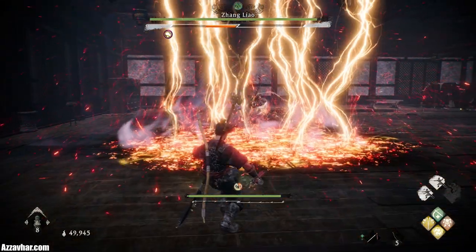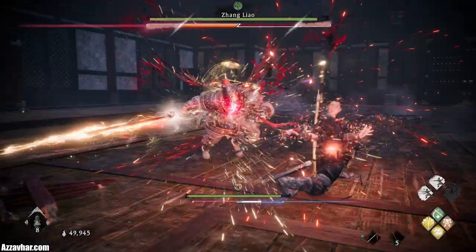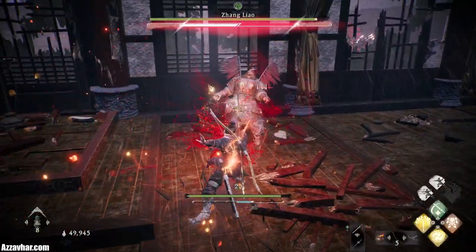The room is quite large so use the edges of the room and just keep running around in circles, baiting these red critical attacks. After doing this for a while you'll eventually break his stance.